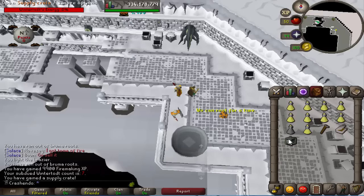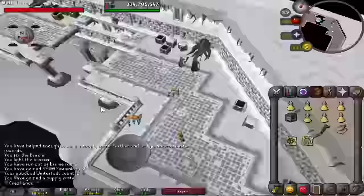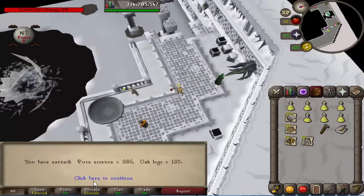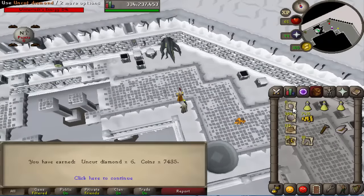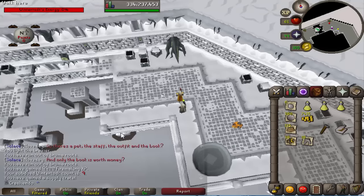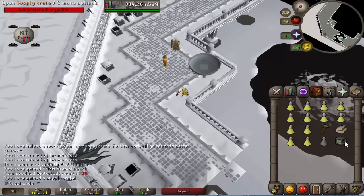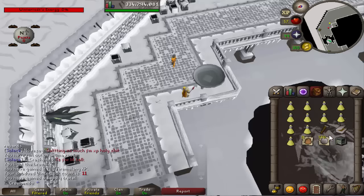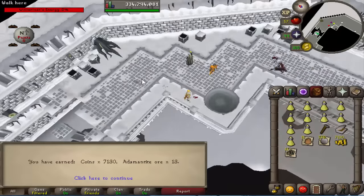Loot number 7 — 38 gold ore, 18 raw sharks. Loot number 8 — oak logs and pure essence. Loot number 9 — 6 uncut diamonds, 7.4k. Loot number 10 — pure essence and dynamite. 13 addy ores and 7.1k cash. Loot 11 — 5 redwood logs, 19 sharks. Loot 13 — 9 snapdragon seeds, let's go!